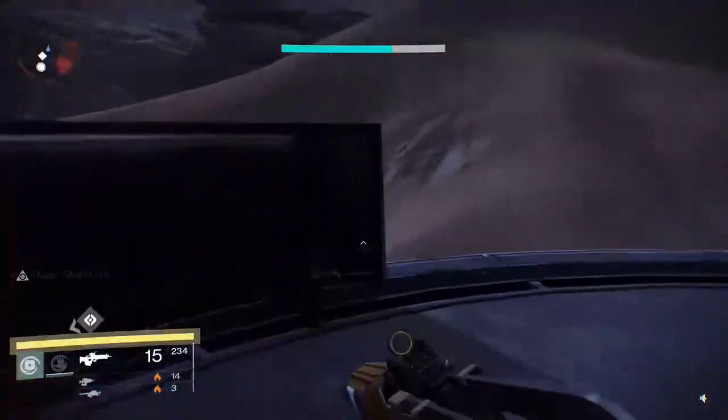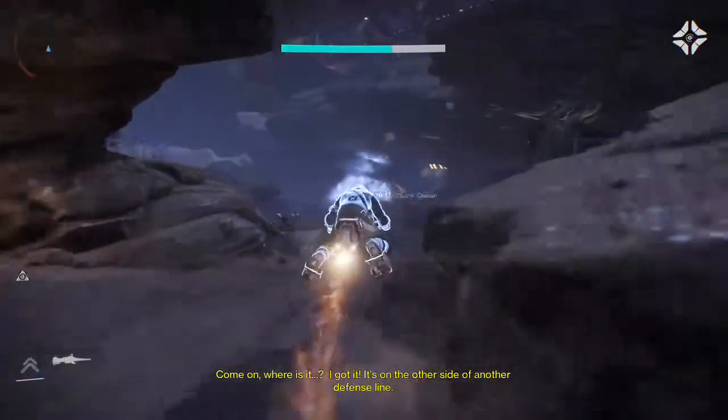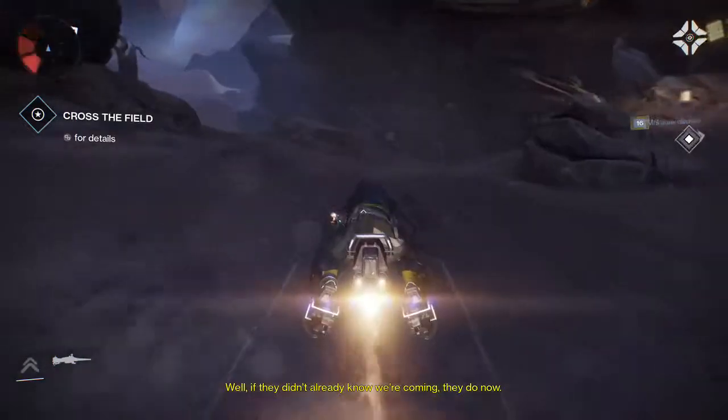These guys are super low level right now. Once you deploy the Ghost, just go ahead and run on. I got it — it's on the other side of another defense line. Well, if they didn't already know we're coming, they do now.